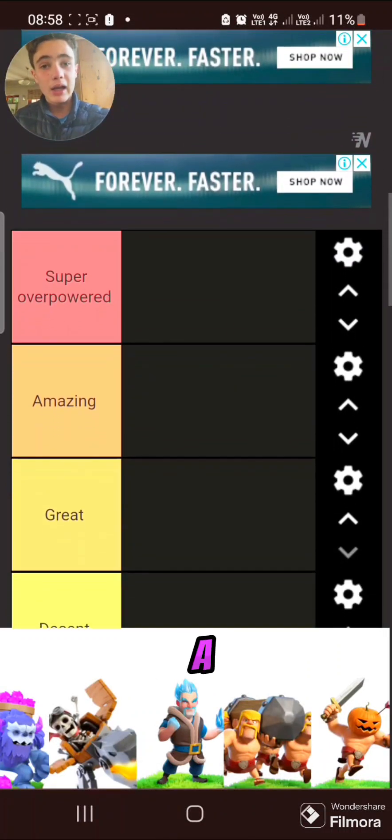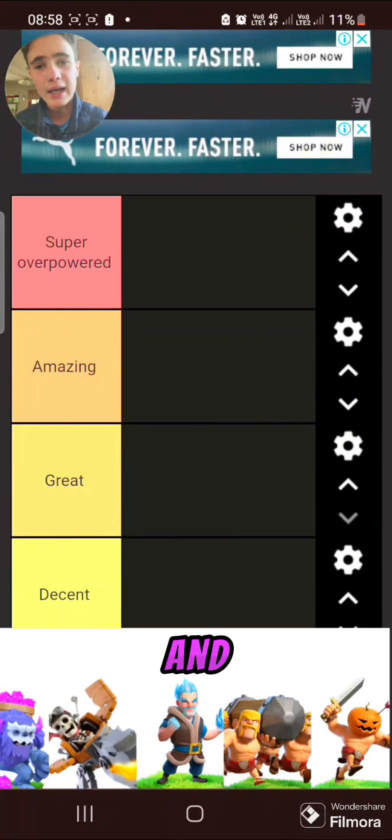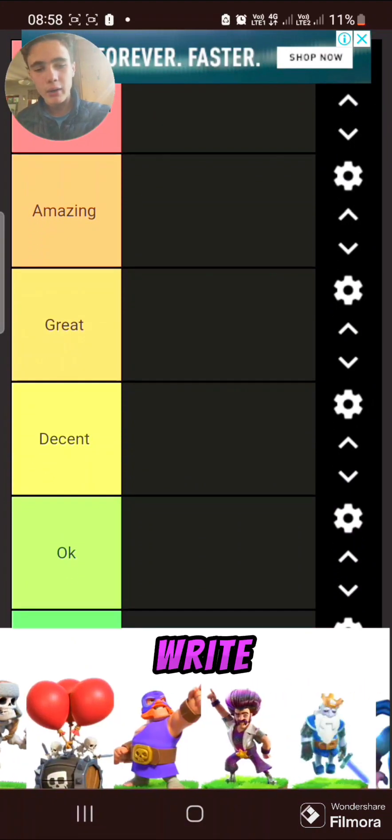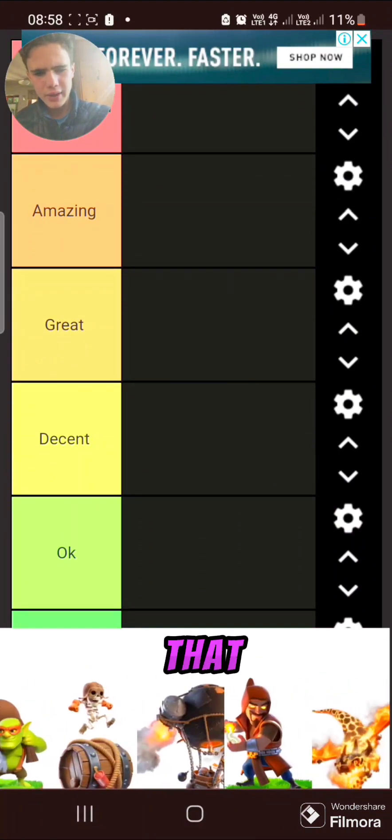About a week ago I did a Clash of Clans tier list where I rated all the troops — dark elixir and elixir. I can't find that tier list but the video is down below if you want to check it. Today we're going to be rating all super troops, all the spells, and all that good stuff. Next episode we'll probably rate all the clan capital.